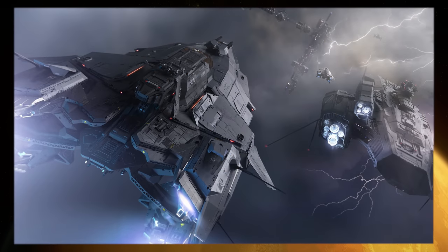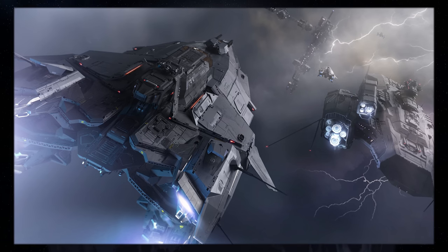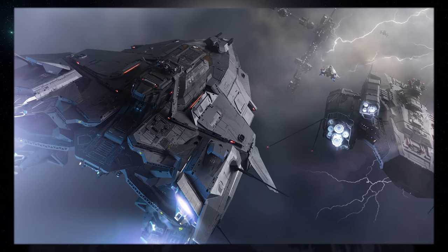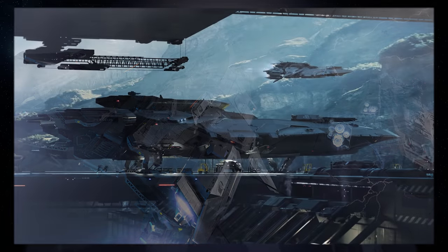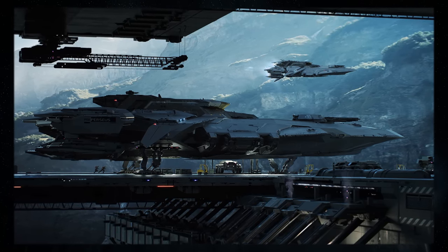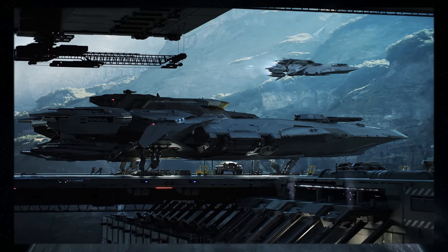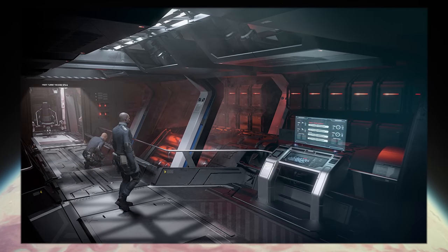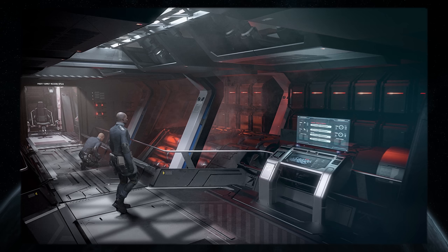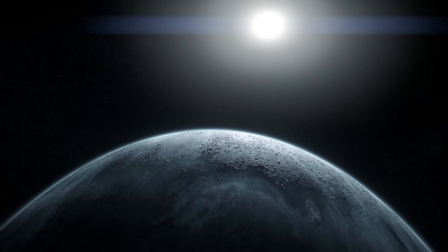Whilst the RSI website describes the Perseus as a frigate, I personally feel that corvette gunship is more appropriate. The Perseus looks to be an interesting player size point too, probably suited to smaller groups of players of 3-5 people. There's a small vehicle bay for ground vehicles, with the Ursa Rover specifically mentioned, but without the full suite of other useful stuff that the larger Polaris has. What makes the Perseus a little different is that the use of hard weapon turrets rather than torpedoes means it'll be much harder for large ships to evade fire, making it a potentially deadly adversary against ships like the Hammerhead, Constellation and such like.